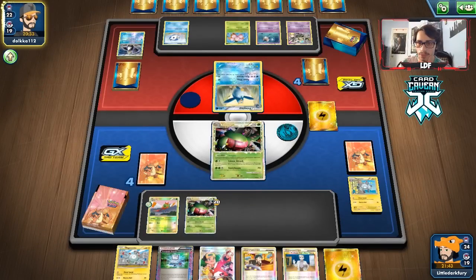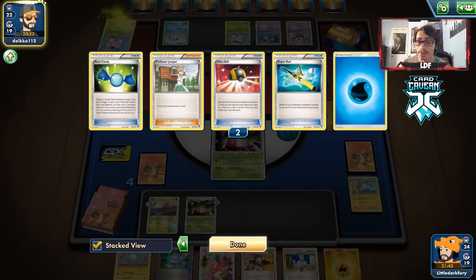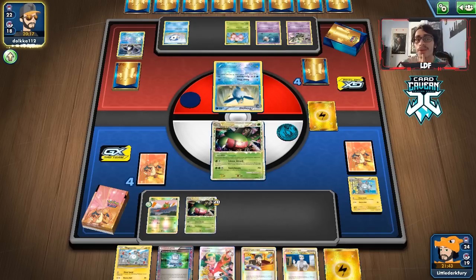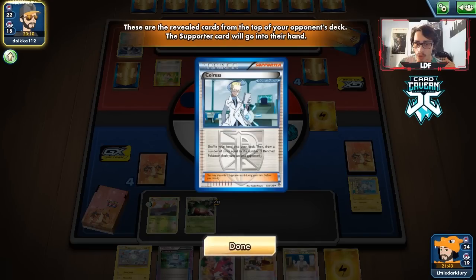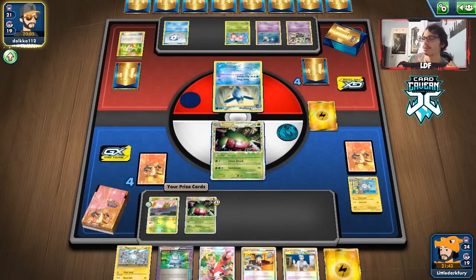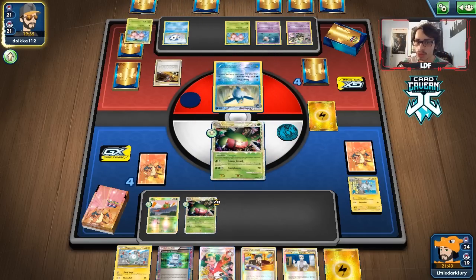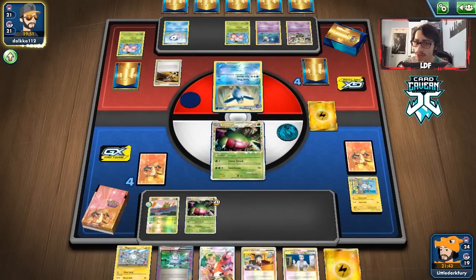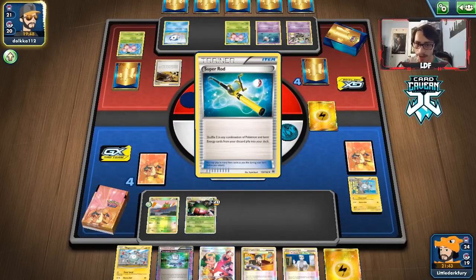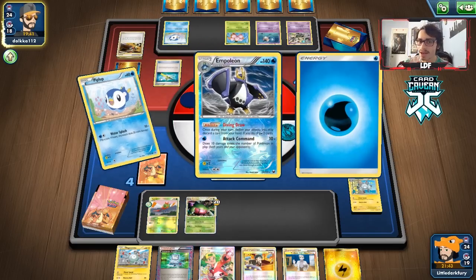I still think we can win this — Max Potion is going to be super clutch. There's a random receiver; I don't like playing it. They have a Junk Arm to get a Supporter back. We're going to Max Potion with Computer Search, bench the Magnemite, try to get another Magnezone, and go from there. It'll be hard to rival their hand size, so I want to take a knockout by playing Professor instead of Judge or Copycat — we need to save those for when their hand gets really big.